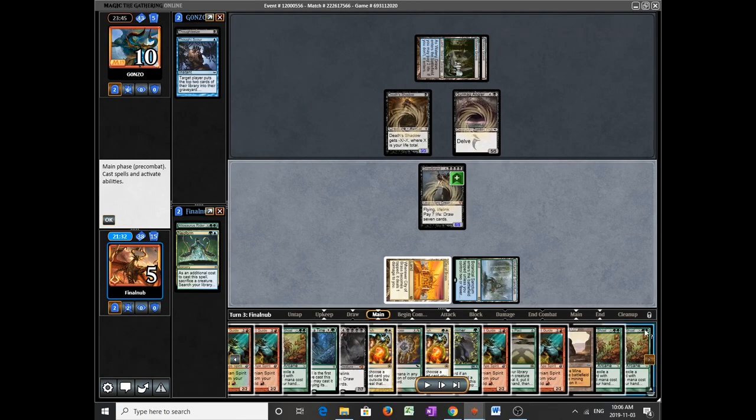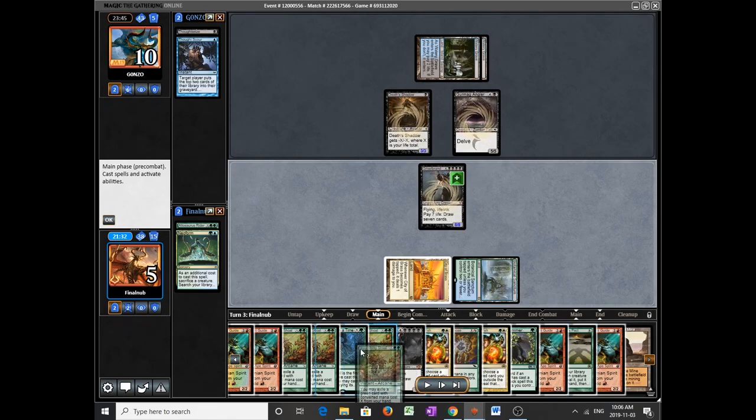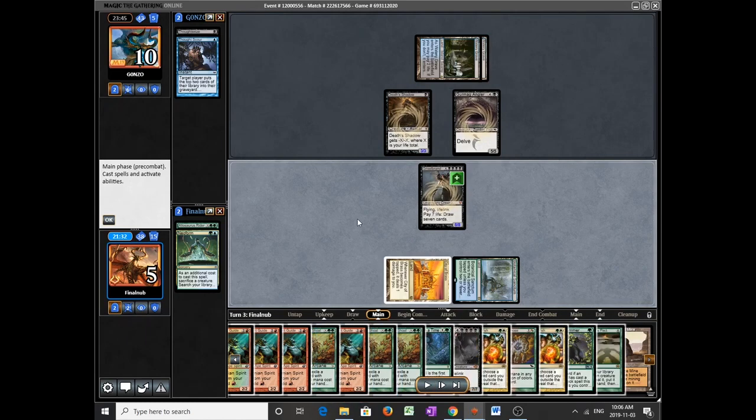We have the Summoner's Pact and 3 Nourishing Shoals, which is great — so I think it's go time. It might be mathematically impossible for me to lose here unless I brick on all green creatures and Summoner's Pacts. I'd try to get the Worm here, and we're off to the races. Keep in mind I don't have a Wildcantor in this list, so the only way to filter free mana into blue for Laboratory Maniac is through a Manamorphose.